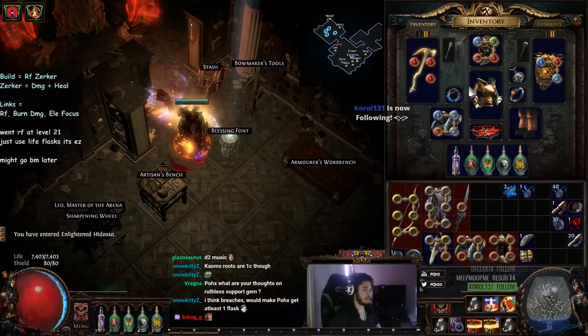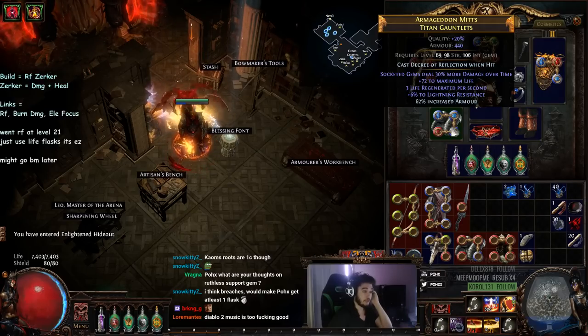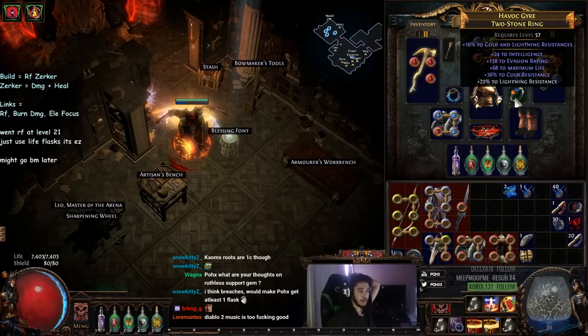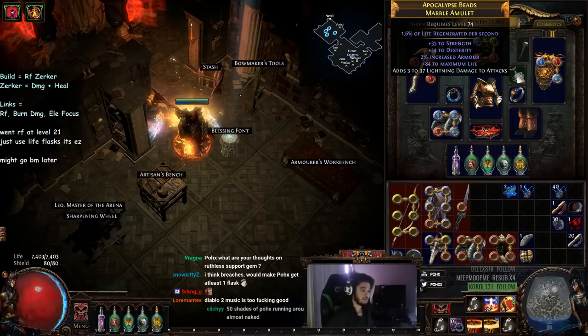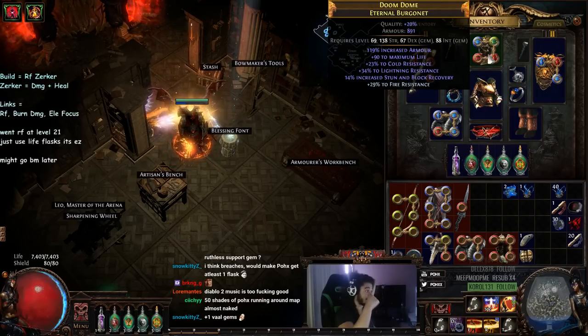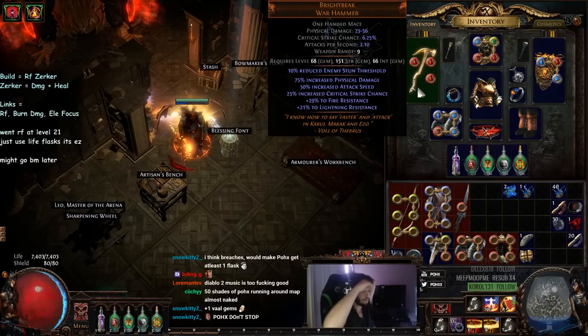Future goals for this character: get better gloves since these are pretty low life for what they could be, maybe a perfect Belt of the Deceiver, more life on Kaom's Roots, a movement speed Vaal mod or something. This ring could have more life with a T1 Strength suffix, and the Pyre gets replaced for a good ring. The Marble Amulet could be rolled better — maybe essence crafted with a fire damage essence. Potentially replace my helmet with a Vaal's Vision or one with Chaos Resist. Rise of the Phoenix is staying. We'll see if we get enough attack speed to replace Brightbeak later.